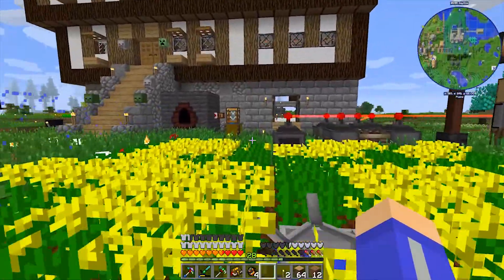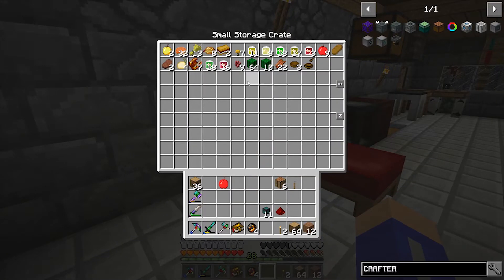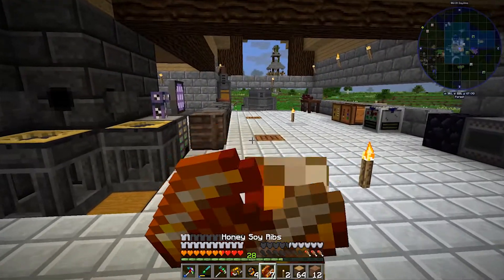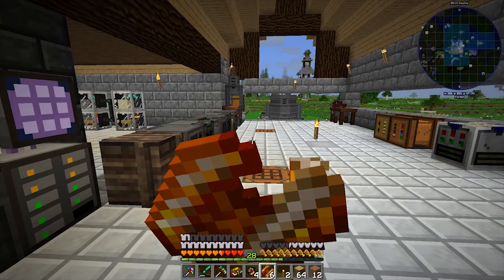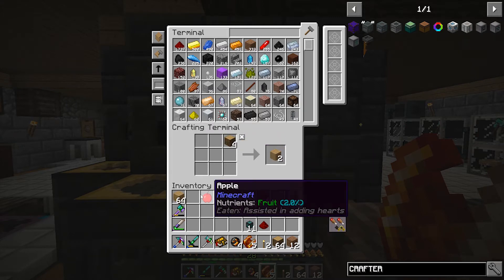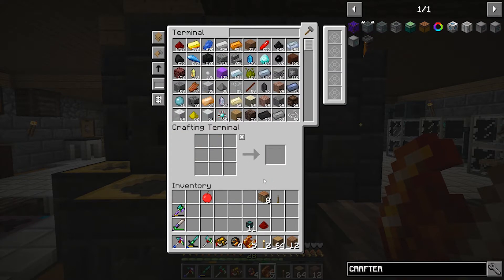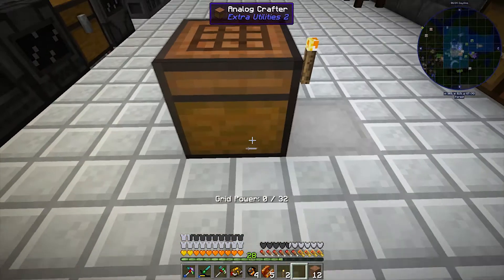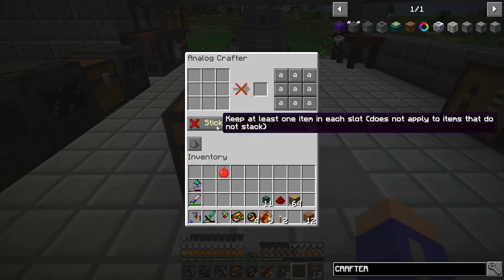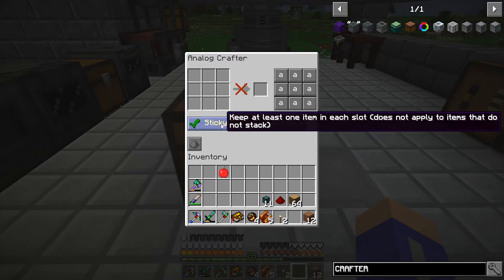Let's go back. I'm already tired. Let's grab some food - honey and honey ribs sound great. My eating sound is off for some reason. Let me put these together: a switch makes an analog crafter. What does the analog crafter do? It says 'sticky spread - keep at least one item in each slot' and it only does one recipe at a time.